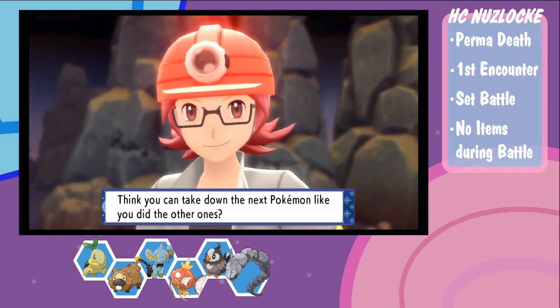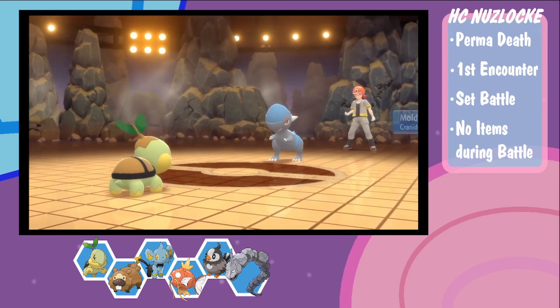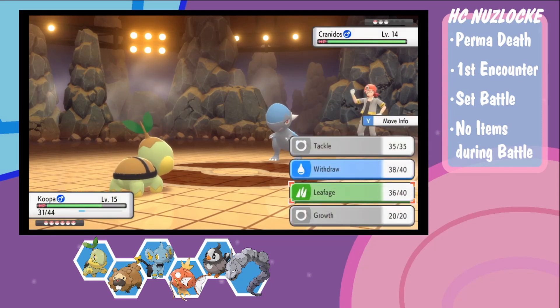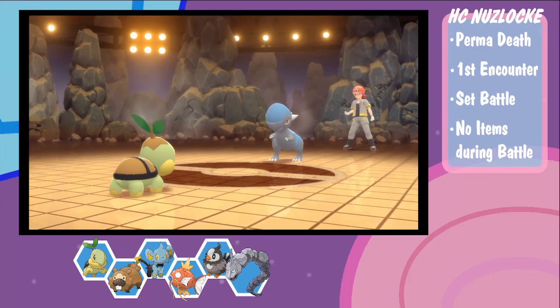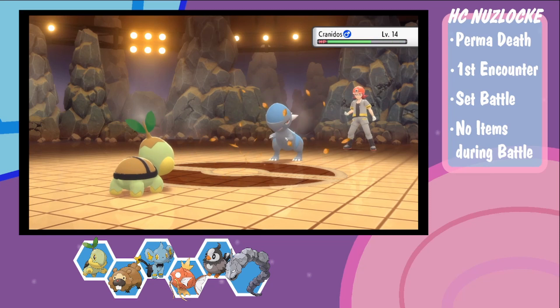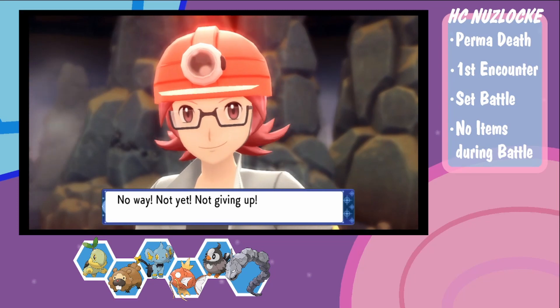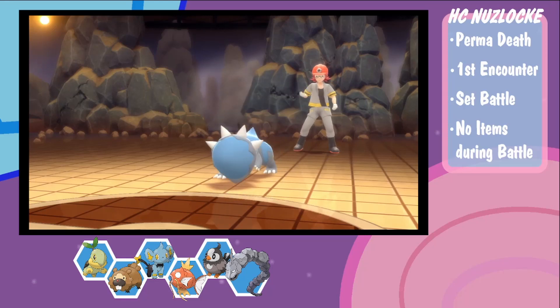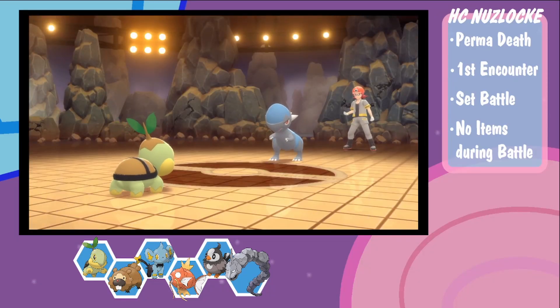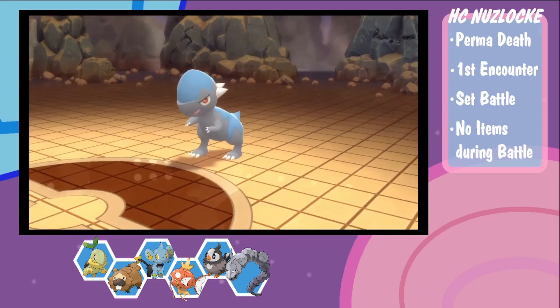All right, who's your ace? Oh, shoot. It's a Cranidos? It's the Baby Rock type. But it's level 14. That's so strong. Double Withdrawal coming in handy. Big handy. One more hit, buddy. Crit Claw? Damn. Hard Body this. First Badge. Nice and easy. Kinda.